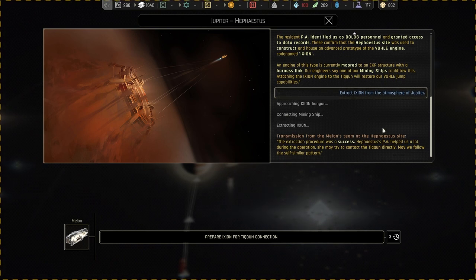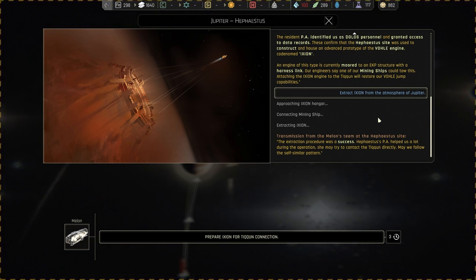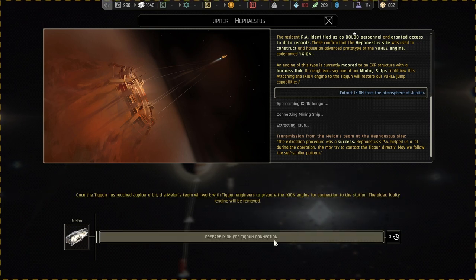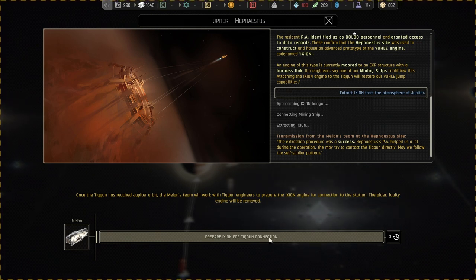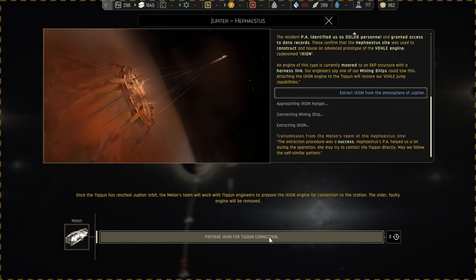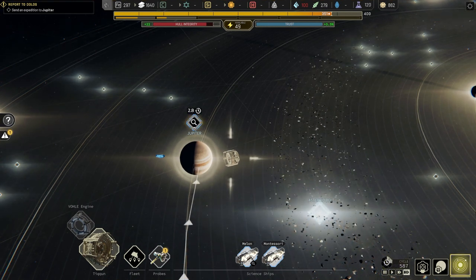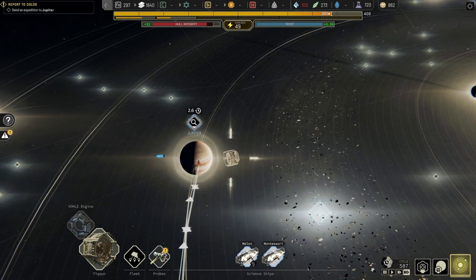One of our mining ships took the engine, and the extraction procedure was a success. Now we prepare Ixion for Tycoon connection. The Melons team — there are a lot of names in this game — will work with the Tycoon engineers to prepare the Ixion engine for connection to the station. Our older faulty engine will be removed.